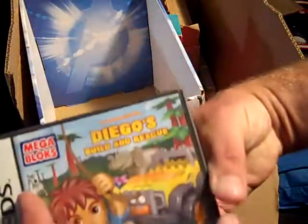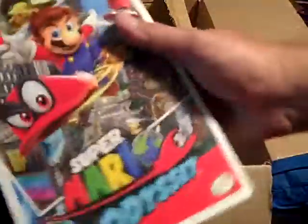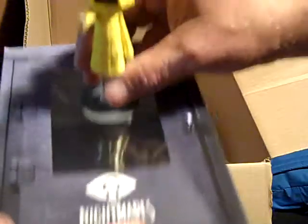Got some more totes. Diablo build and rescue — not in there. This is actually empty and I thought it was really cool, I just wanted to keep the box. Also found Mario's strategy guide, not even cut, which is really good. Let me find that little figurine — here's the little figurine that goes in this box. This is Little Nightmares Sixth Edition.